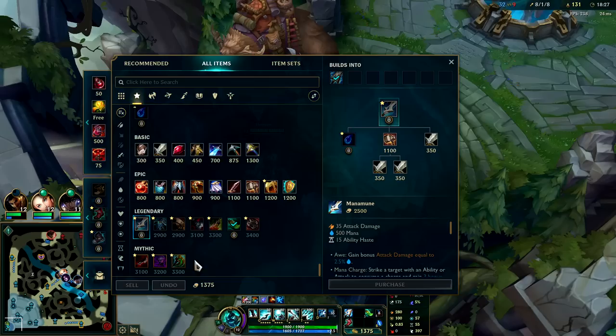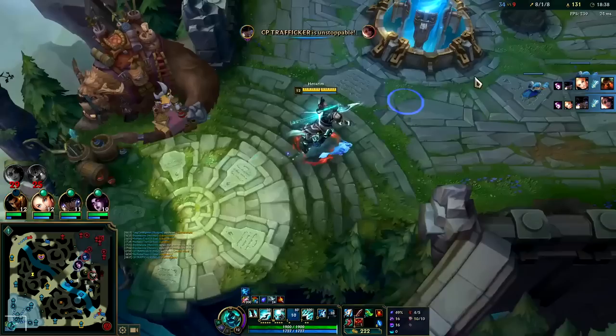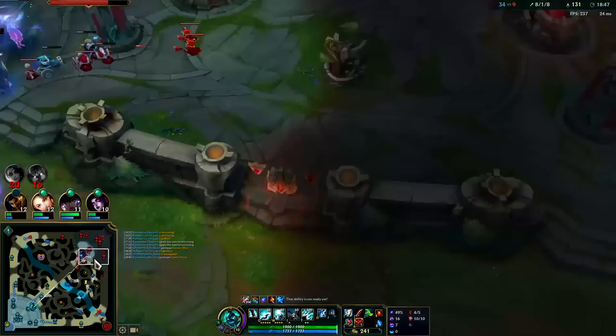At this point you do have a lot of options — whether it's Eclipse, Duskblade, or Death's Dance. Wouldn't recommend Goredrinker anymore after the nerfs for bruisers. Death's Dance would probably be our best option instead of Eclipse third item, since Rengar's burst can threaten a shutdown on us if my W's on cooldown.